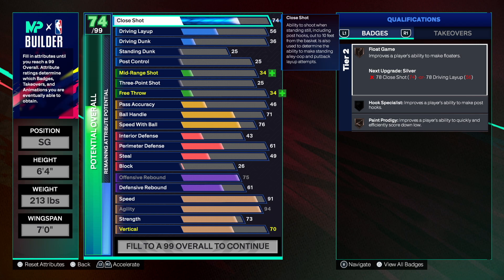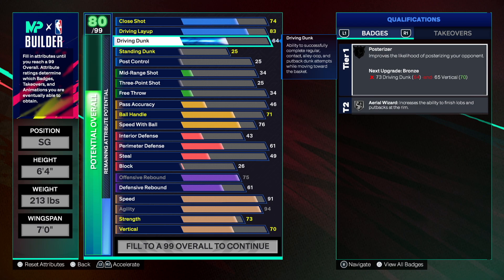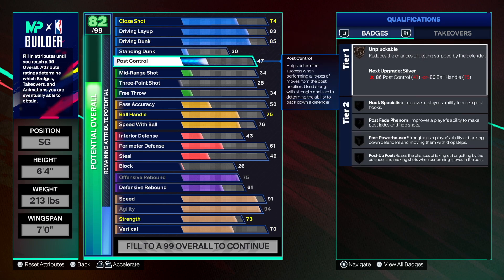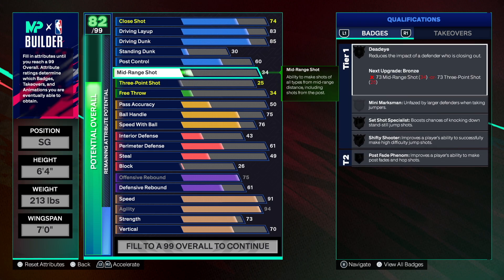We're going 74 on close shot, 83 on driving layup, and 85 on driving dunk — that's what Tony's attributes had. Leaving the standing dunk at 30 but going 60 on post control. Great finishing, the dunking is going to be great. We get Posterizer on Bronze and a lot of great dunk packages with an 85 driving dunk.